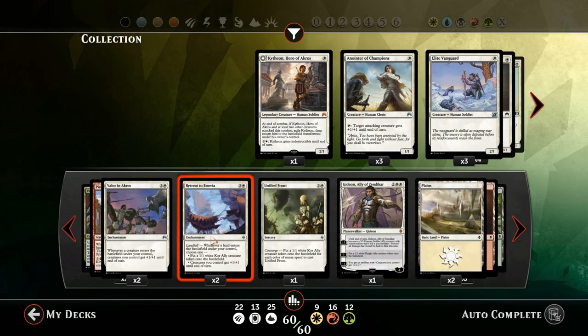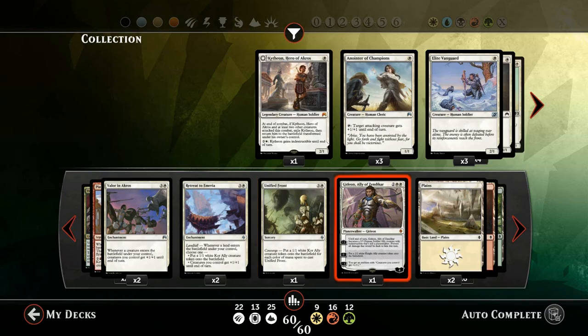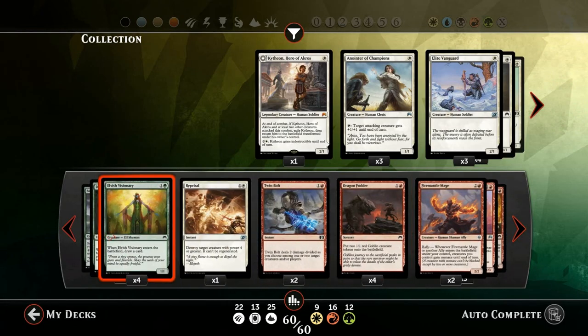Another sweet card is Retreat to Emeria, which can either make tokens or give all our creatures plus one plus one until end of turn. And then of course we have Gideon, which can also make an emblem to give all our creatures plus one plus one permanently.